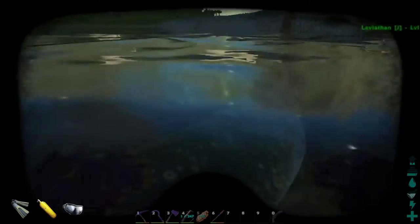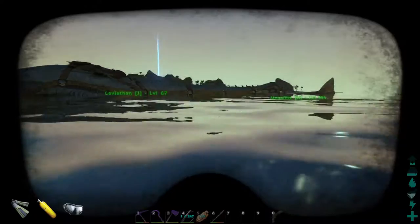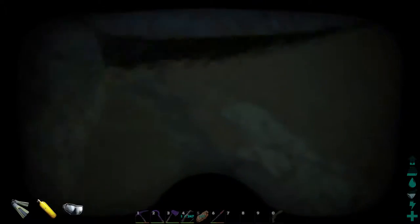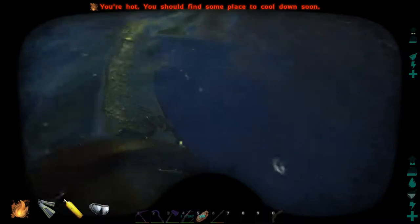Alright guys, today we have a little bit of a plan. We're going to go tame up a Mosasaurus today. There is one around here — I found it in my last video. We're going to go find it. I'm going to take Leviathan, go down to the bottom, and see if I can get him to pop up.